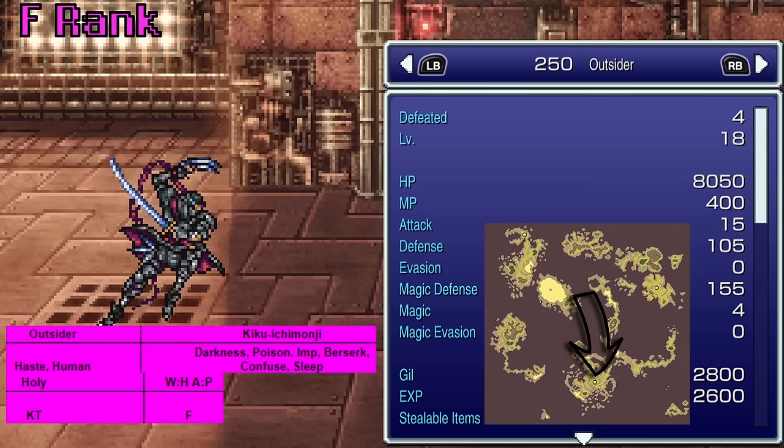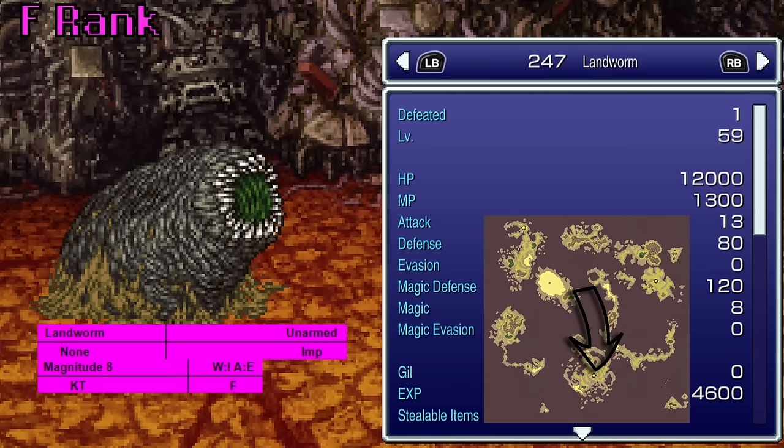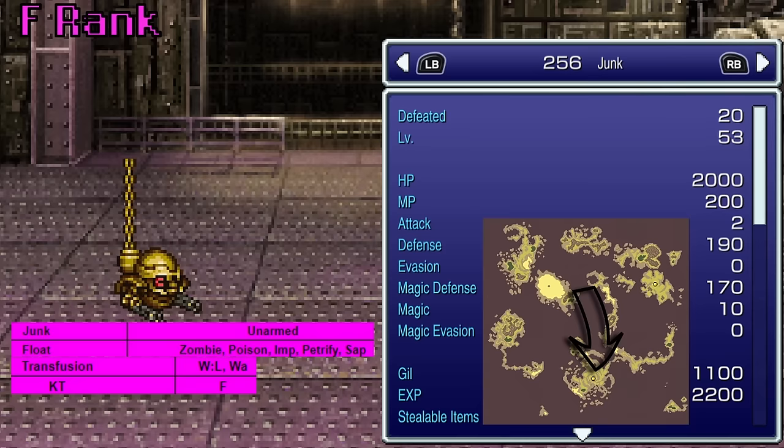The Outsider, also in Kefka's Tower, also uses Holy. I believe he's also in one of the encounters with Cherry, so you're getting Holy one way or the other if you look for these. Then we have the Land Worm — Kefka's Tower, teaches Magnitude 8. We also get this ability in one of the much earlier ranks. Pretty much no resistances and no status resistances either. Kefka's Tower's Junk teaches Transfusion — I can't wait for Gau to just randomly kill himself.